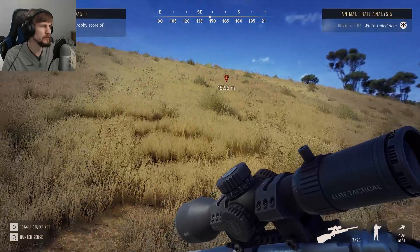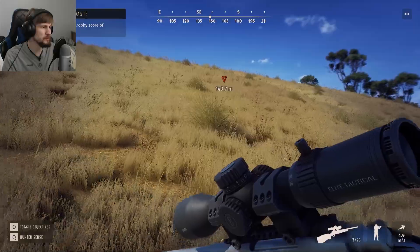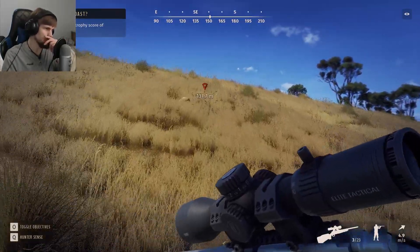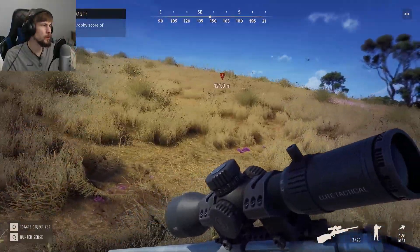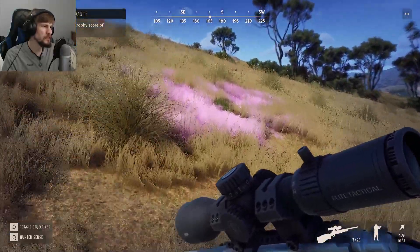That's just some white-tailed deer tracks. We are kind of working into this big center area that possibly, if we work eastwards, we'll be able to get a better chance for the Sika, or at least hear them calling out again. Once after that one Rocky Mountain elk, we heard a bunch of calls from Sika deer.